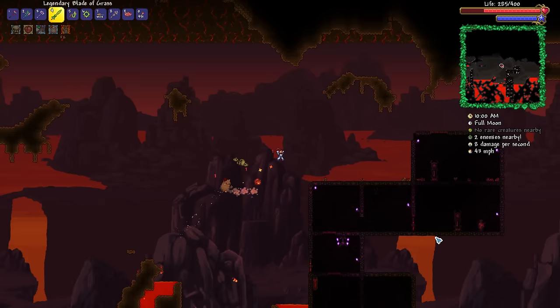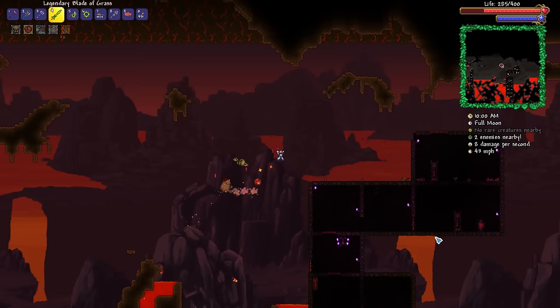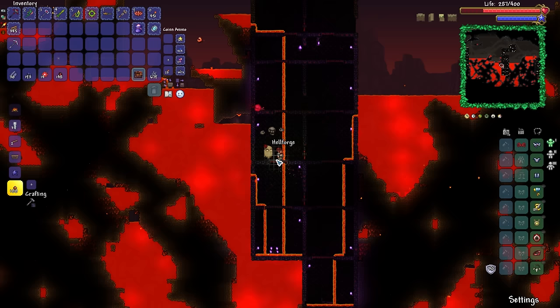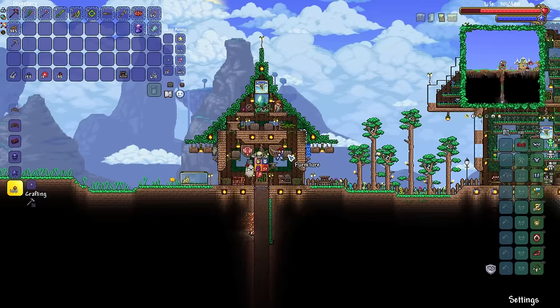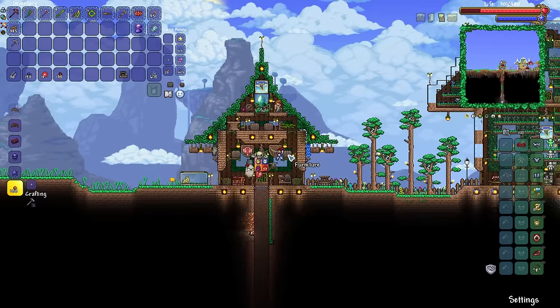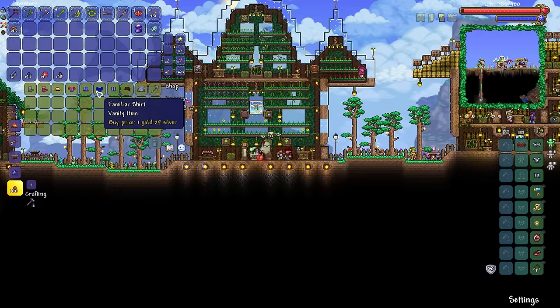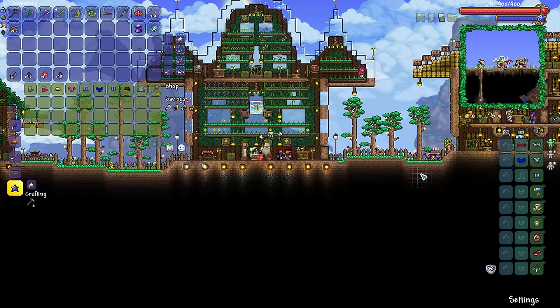Here we are in the underworld. All we need to do is find one of those hellforge thingies — and there we go. We should be looking pretty good. Regular furnace, your time has come to be temporarily retired. I might wind up using that somewhere else in a different build. We've actually got Chippy the Clothier on our world, which is amazing — not only because it's Chippy, but also because we have access to our familiar outfit. I feel more like myself again.